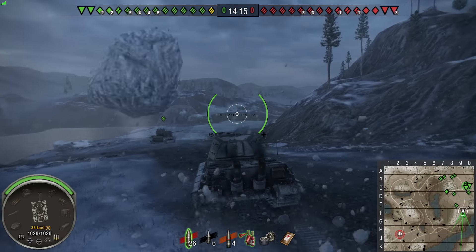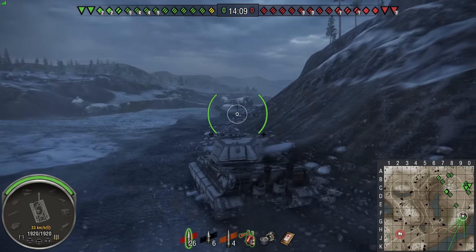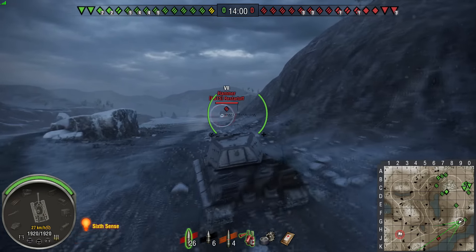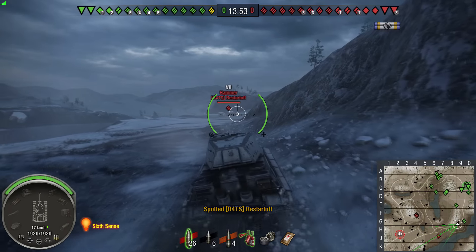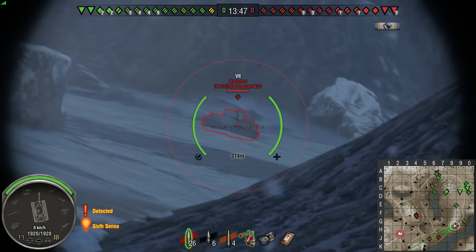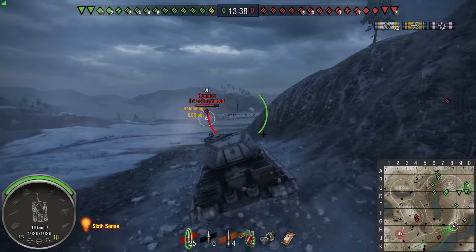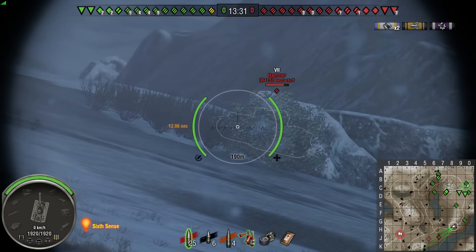He's pushing down into the valley on Arctic Region, a place where I'd expect heavy tanks to go on this map, especially with no artillery. He holds the corner down at around H8/H9. Just as he's moving across, a Hammer lights him up, but with no artillery in the match he's not in danger. There's another Hammer in the middle trying to get off the rocks, and Ben gets a shot into him, damaging his ammo rack — always nice with your first shot of the game.